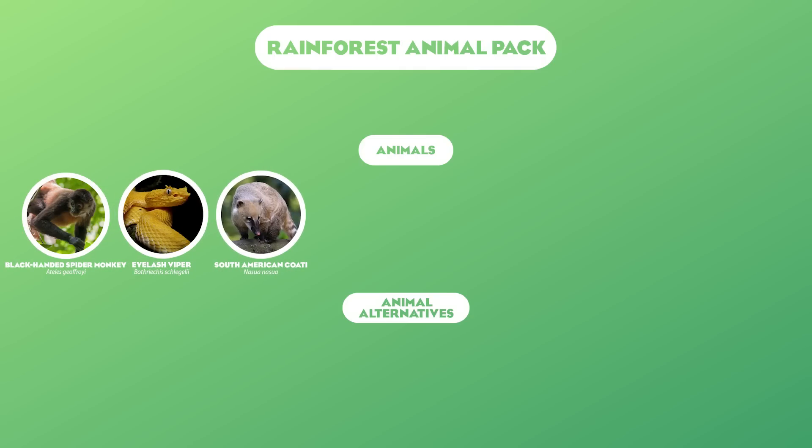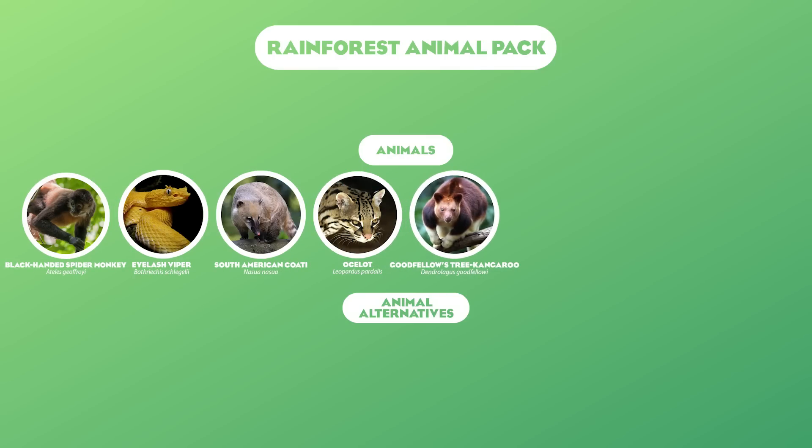Then we have the South American Coati — another big animal people want right now. Coatis are definitely an icon for the rainforest and had to be on this list. And then lastly for South America, we have the Ocelot. Just like the Arabian Sand Cat, these are the kind of smaller, elusive cats I'd hope we'd get in the game from this point on. We're then jumping all the way over to the rainforests of Oceania with the Goodfellows Tree Kangaroo. I'm not fully sold on this choice versus Matschie's, but tree kangaroos are something a lot of people want added to the game. They're not an easy animal to make though — they're very unique in the way they move.